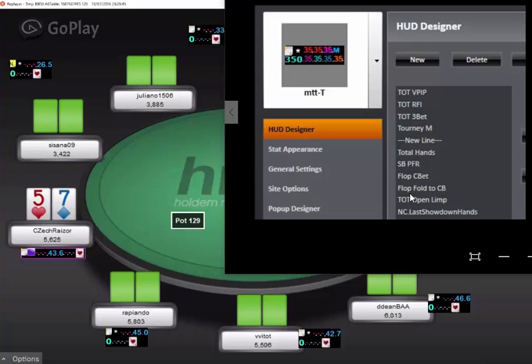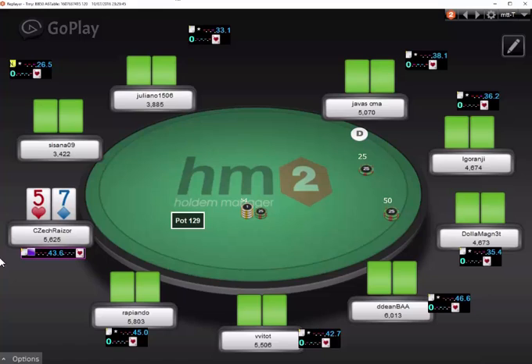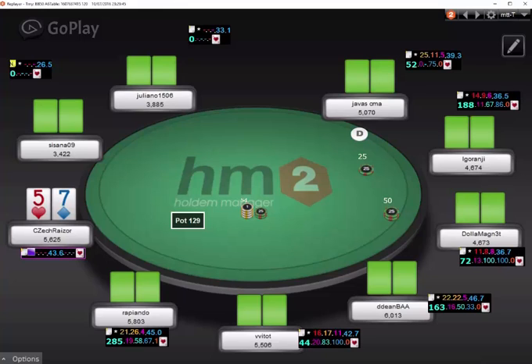Flop CBET is good. Fold to flop CBET. That's total open limp — that's the number I didn't know what was going on with. And NC, I think that means no call last showdown hands. I'm not exactly sure what that means, but we will see. I'm far from a master with stats.